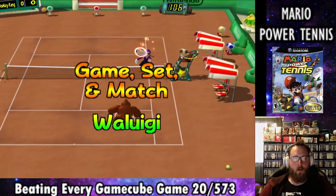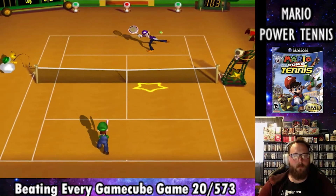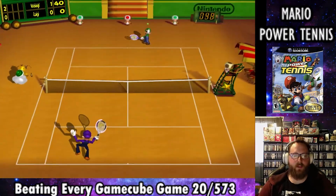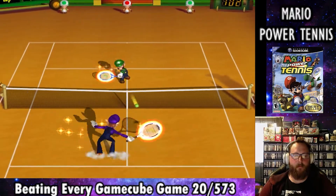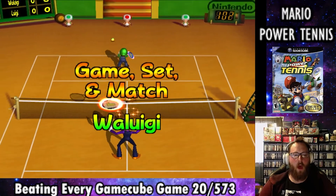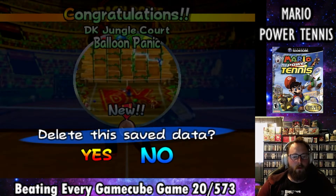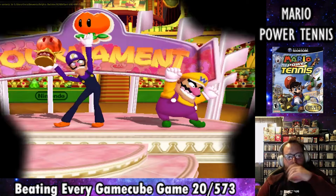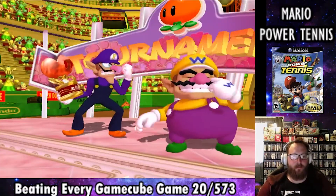Guess who we get in the finals again — Luigi. He really wants to take us down now, and we have to beat him in a three-set match again. We win the first set with no problem, and if you didn't notice, we're playing on clay now instead of grass. The next set we win after he uses his vacuum cleaner to save the ball, and we just chip the ball past him. After winning, we unlock the mini-game called Balloon Panic. The cutscene is exactly the same after winning the Fire Cup — it seems lazy that there would be only one celebration per character.